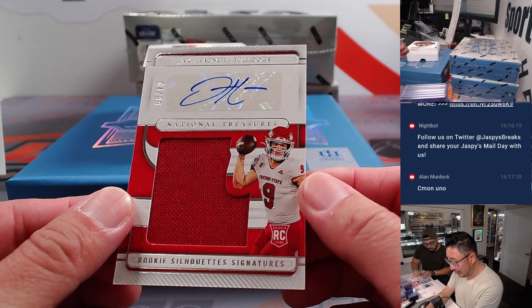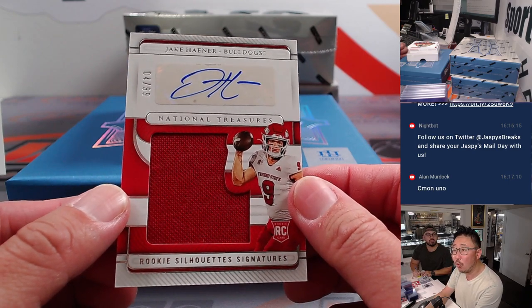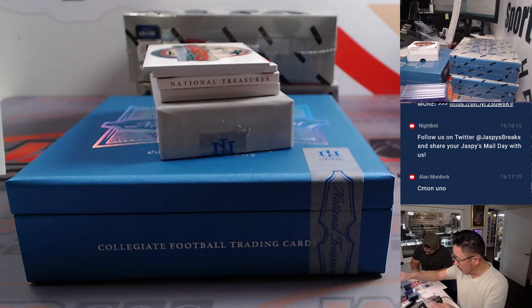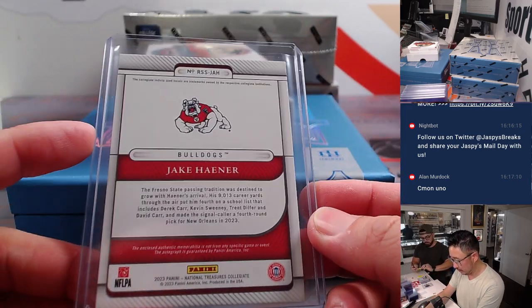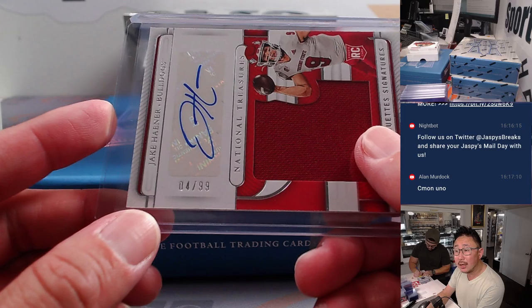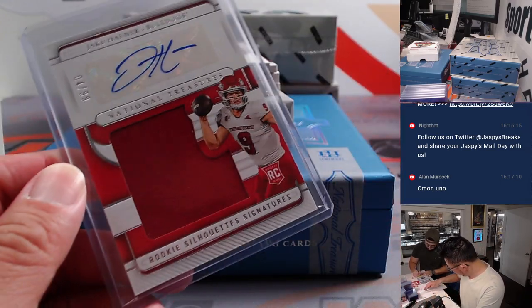We got rookie silhouette signatures — Jake Hainer, 4 out of 99. That'll be for the Saints random number block. Saints number 4, which is going to be for William.